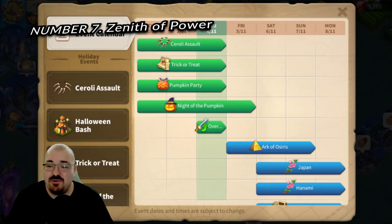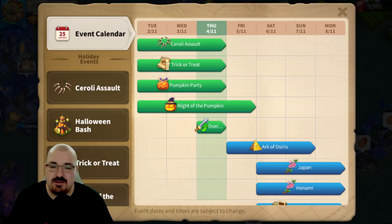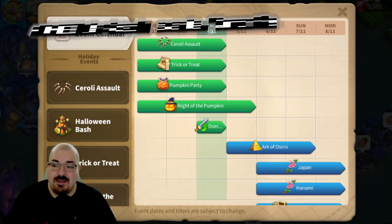Number seven is Zenith of Power, an event that comes every four months. All you have to do is train one million power — or gain it through research or building — and you get five sculptures guaranteed. If you get a higher ranking in Zenith of Power you can acquire even more sculptures, so it's a very nice way to get a few more gold heads.